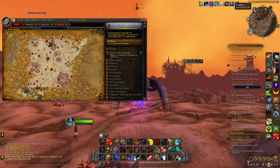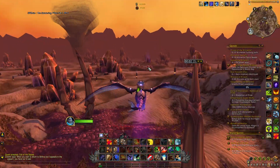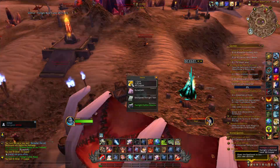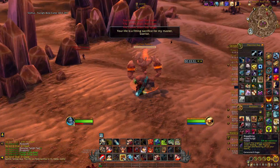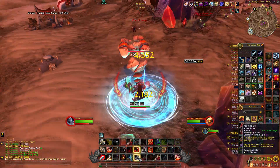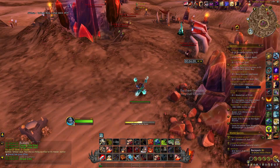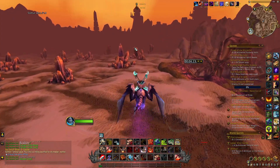Once you're in the past, go to one of the twilight camps and kill some of the twilight mobs. You will have a chance at getting green items — you need one head, one chest, and one pair of shoulders in order to summon a mini boss. Click on the green items to get a buff, then click on one of the summoning stones to summon the boss. These bosses are the same level as your character and fairly easy to kill with a bit of gear.